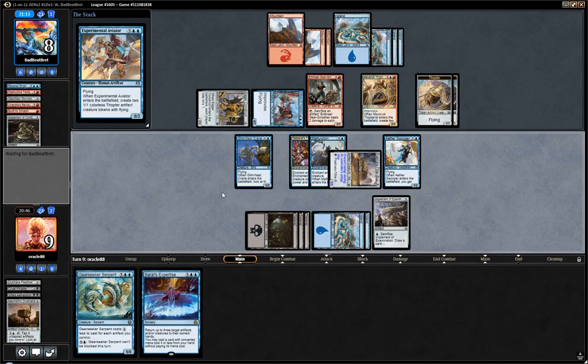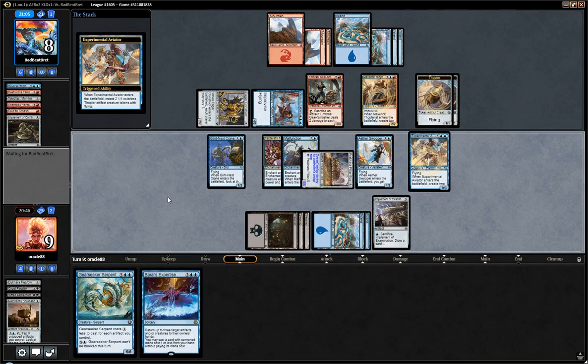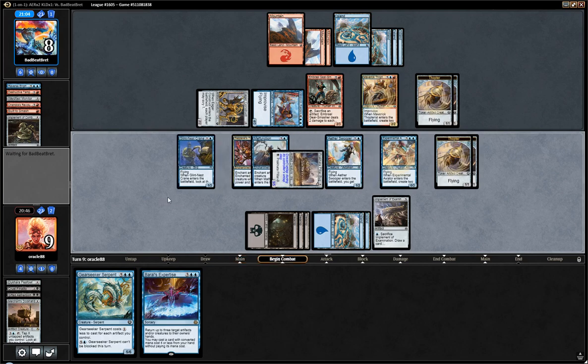If I borrow Expertise, I bounce the Raiders and a Thopter — they sac one, I go down to 7. And then I don't even have great blocks. I think I have to play the Aviator and pass. I'm worried about them killing me with the Gearsmasher. Don't tell me they have the Rebuke, otherwise I'm going to puke. Damn topdecking Mavriest is going to make that game much harder than it could have been.